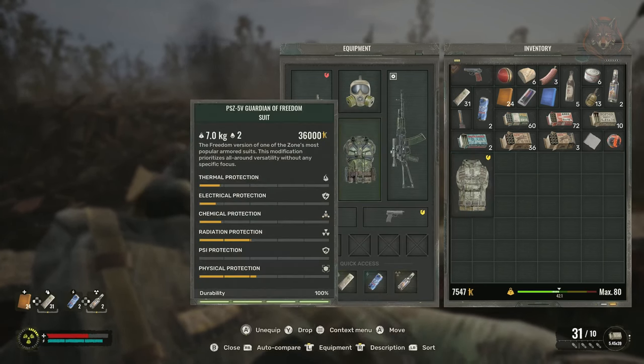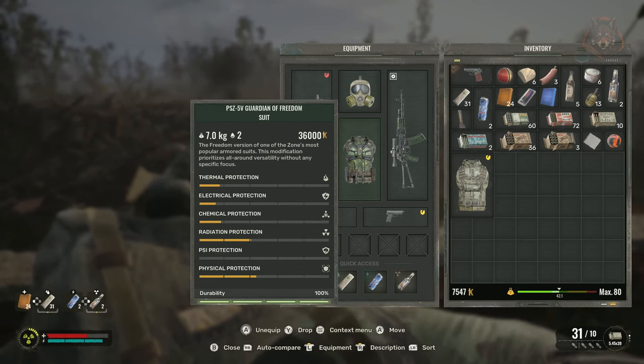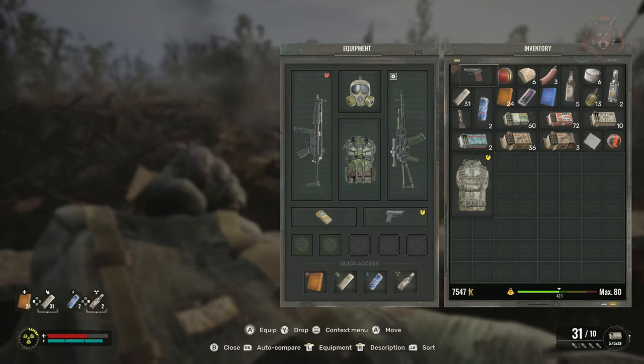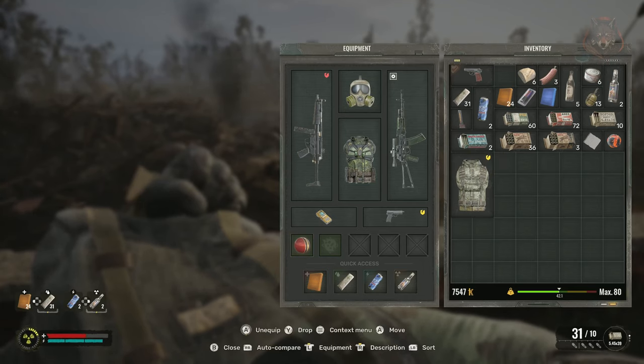As far as other weapons and artifacts go, it's up to you, but I think these three are super important to have early and you won't find anything really better in your next 30 hours of gameplay. Like and subscribe and I will see you in the next one. Bye!